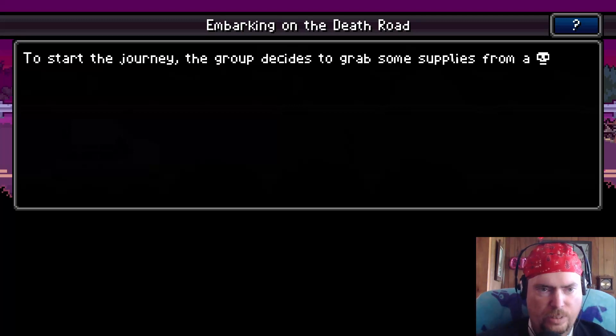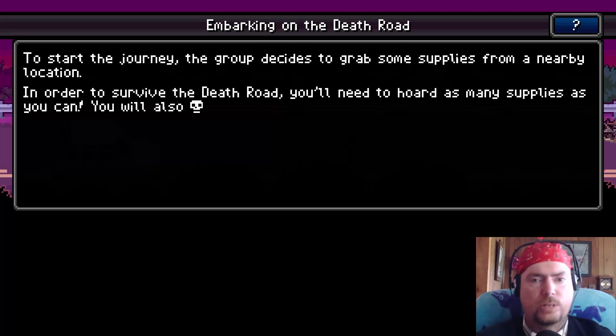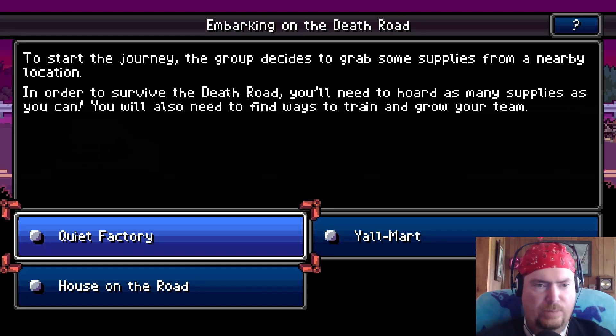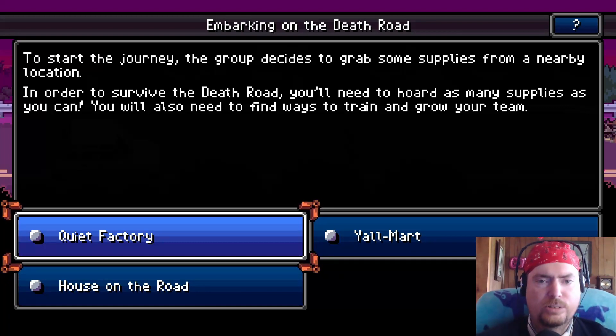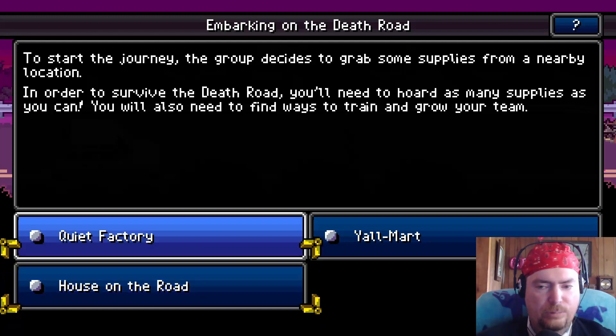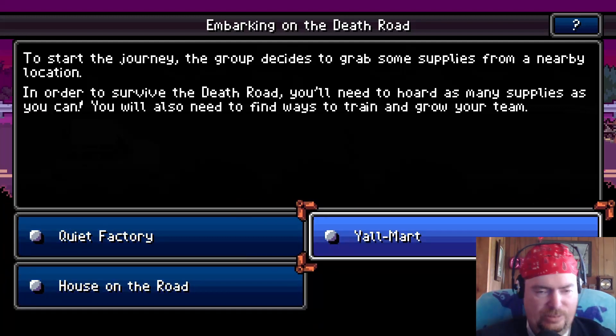We got plus eight food to start the journey. A group decides to grab some supplies from a nearby location - in order to survive the death road you'll need to hoard as many supplies as you can, and find ways to train and grow your team. We have a team! Do we go to the quiet factory, the house on the road, or Y'all Mart? I think we should go to Y'all Mart.